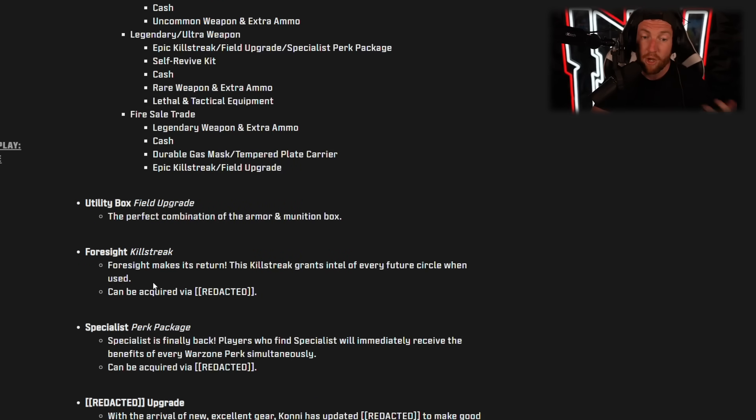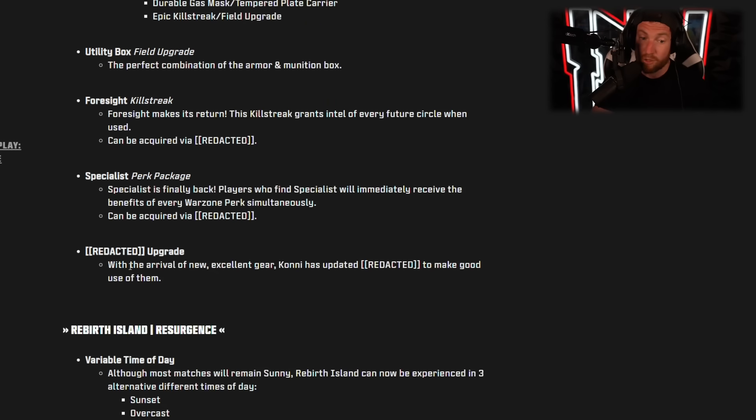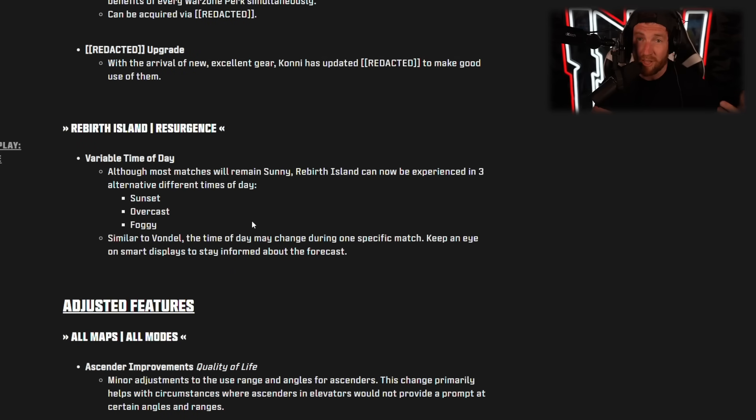Foresight, which shows you where the zone is going next, can be acquired via a redacted method. Similarly, the Specialist Perk Package is coming and can also be acquired via redacted. There's another redacted upgrade — my guess is it's those goggles that give you enhanced vision for a limited amount of time. Also, variable times of day are coming to Rebirth Island — Sunset, Overcast, and Foggy — which will just make the map look different.